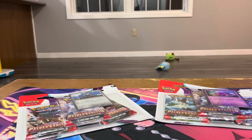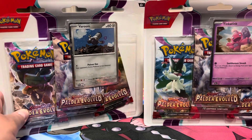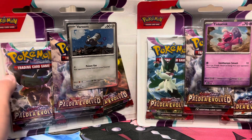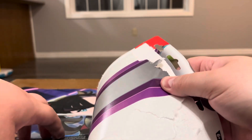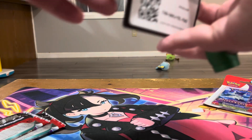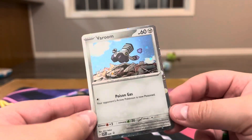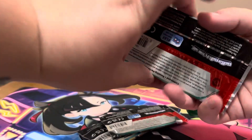Hey y'all, how's it going? Gym trainer Cory here. Today I have the three pack blisters — I always have good luck with them. I like to pick up one of each art for the promo. I think these are the ones. We're gonna get started with the Varoon one. I've got that code card for y'all, and we'll just take a second to admire the hollow pattern on that guy, and then we will crack into the pack.